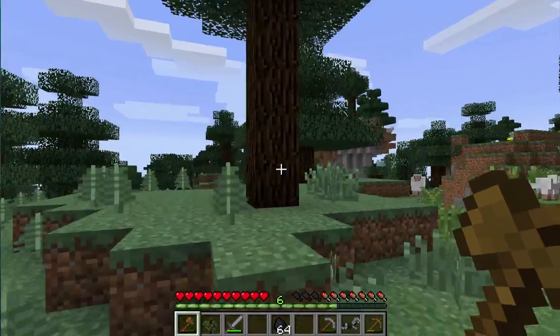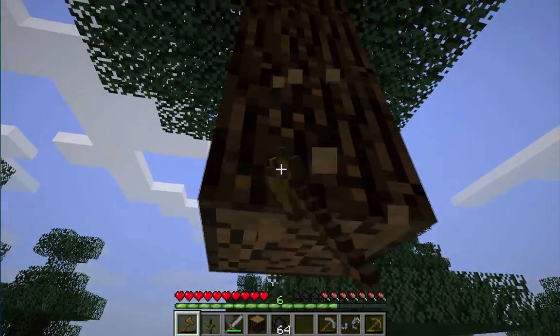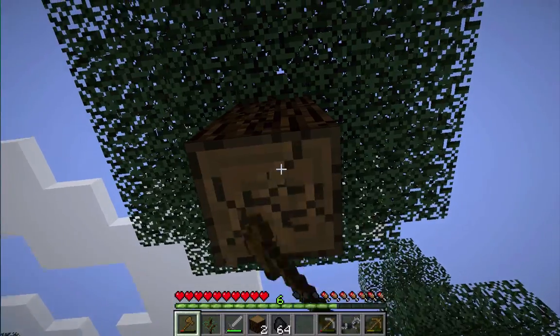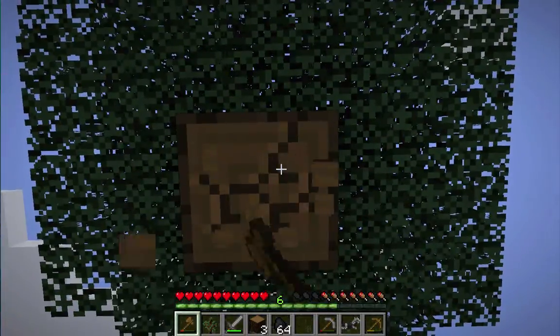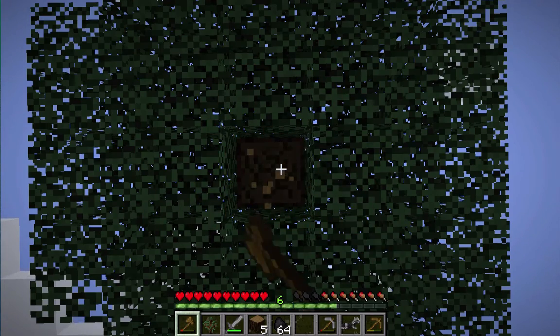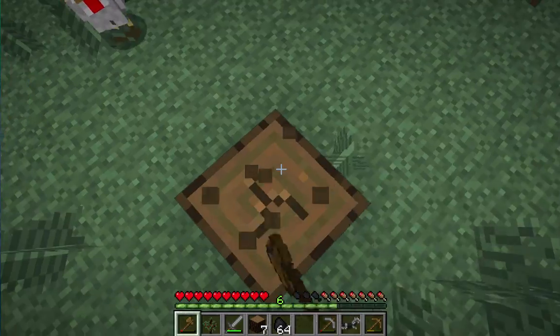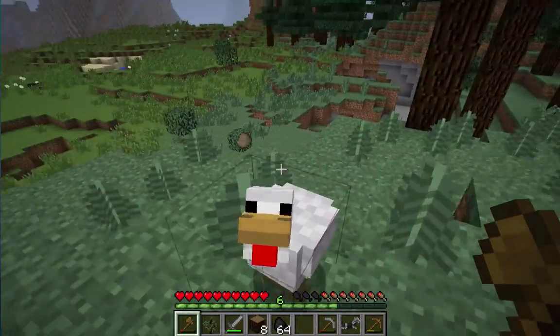Then we need to gather some seeds so we can make a wheat farm — just a small one to get started, so we can breed some cows and all that kind of stuff.